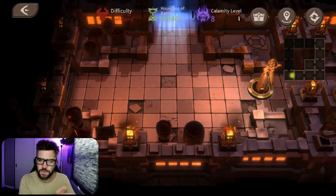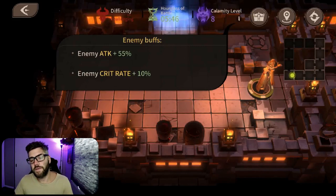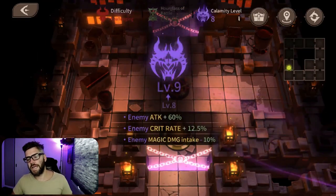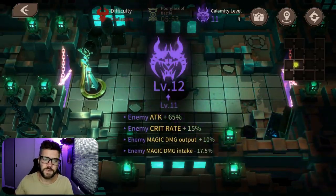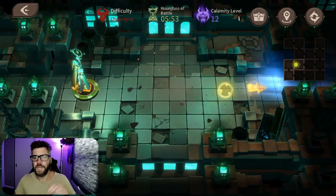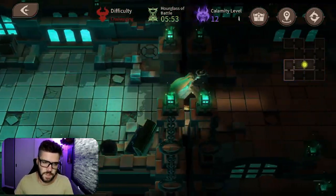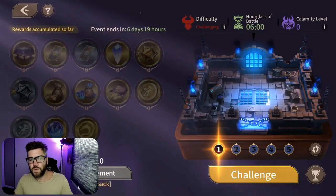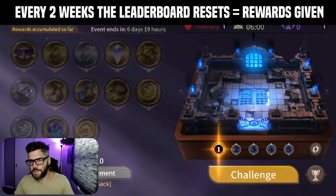Between calamity levels one through eight it's repeated buffs — enemy attack, enemy crit rate — however on level nine and above the enemies will start to get either a minus magic damage taken/given or minus physical damage taken/given accumulating buff. This will determine your ideal final maze boss setup. This specific buff rotates every two weeks — two weeks is magic and then two weeks is physical.